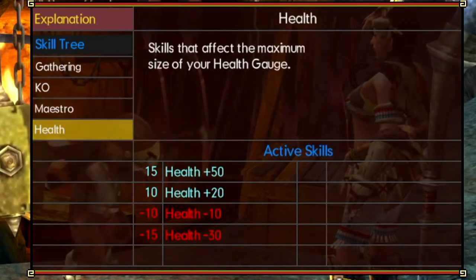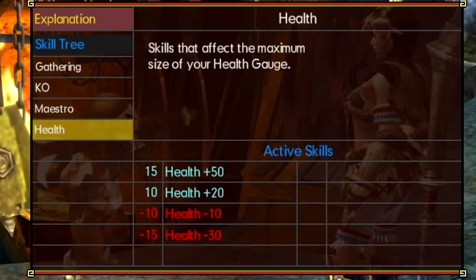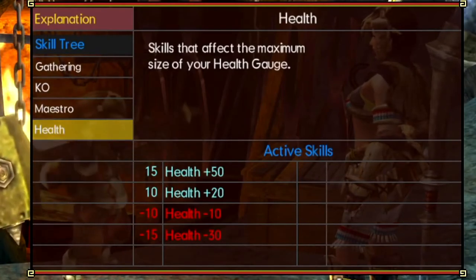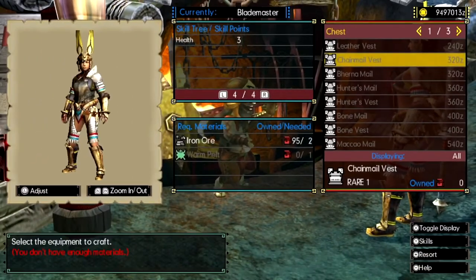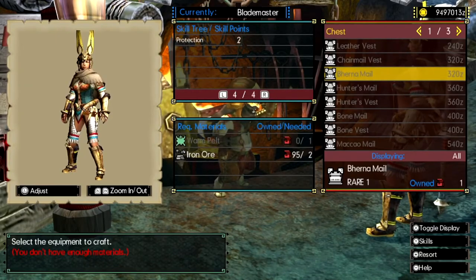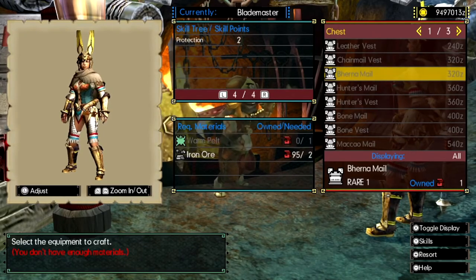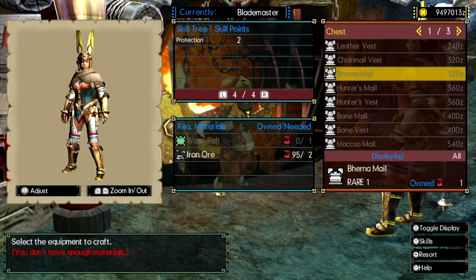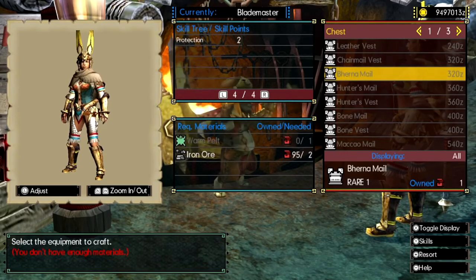My one piece of advice to close out this video: build full armor sets so you can play around with individual skills and learn which skills are good with which weapons. Build all the full sets — start with the chainmail one, then get the leather one. The leather set gives you divine protection, which is basically built-in Moxie: if you get hit with an attack that would kill you, you have a chance of surviving. I hope this video helped out and I'll see you guys in the next one. Bye-bye.